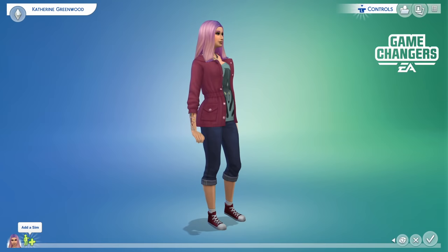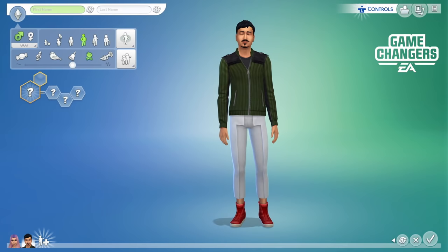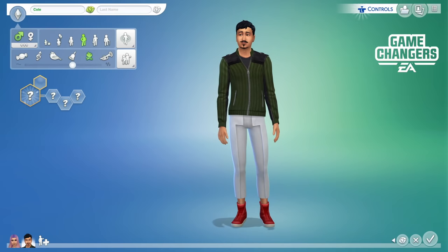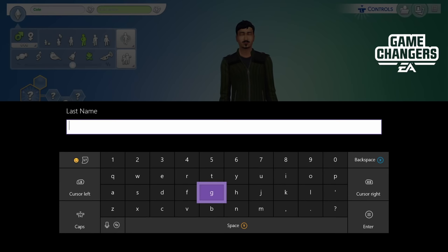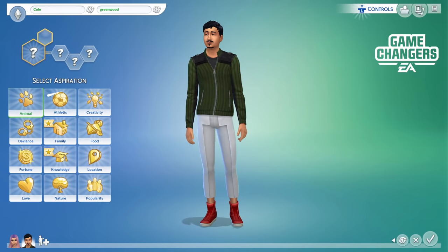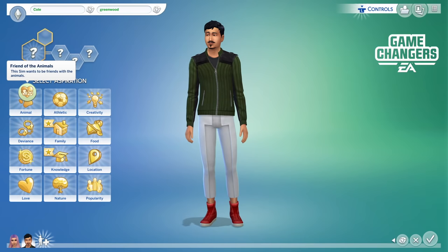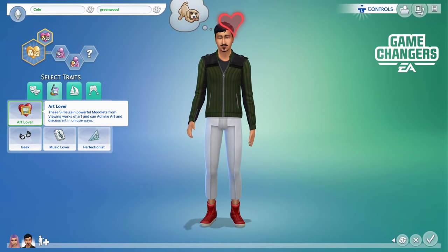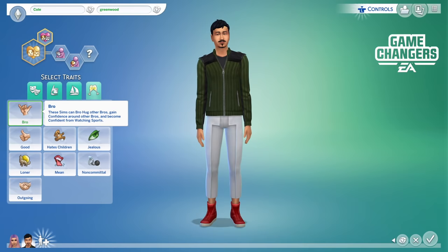We're going to add a new Sim and give him a name. Catherine and Cole — I like that. She's Greenwood, so let's give him Greenwood some traits. There's a new animal affection trait called Friend of the Animal from Cats and Dogs, where the Sim wants to be friends with animals. I want Cat Lover, Dog Lover, and then Outgoing. So we loaded him up with all the good traits.